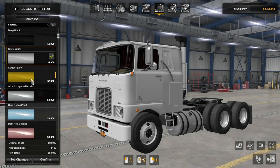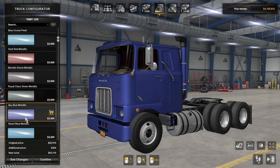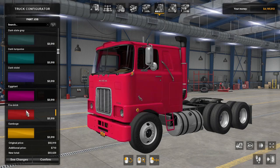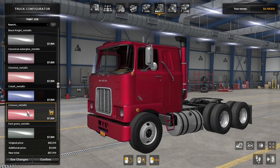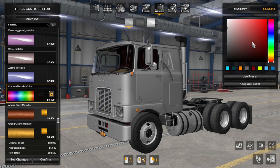Great job on the paint options. You get a number of unique colors already laid out for you — metallics and standard colors, good color selection. You can also choose a custom color or go with custom metallic colors, which work as well.